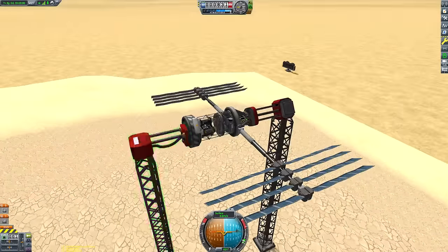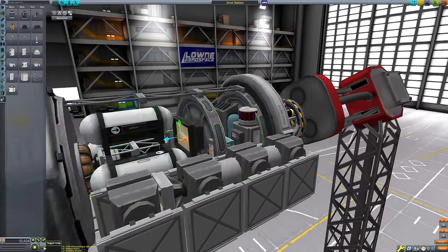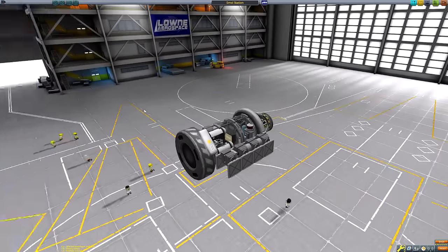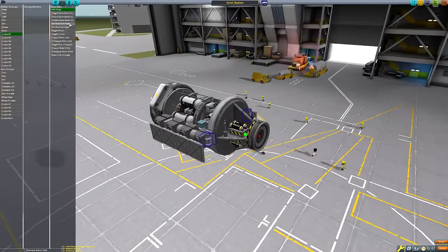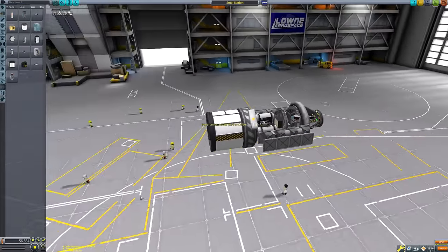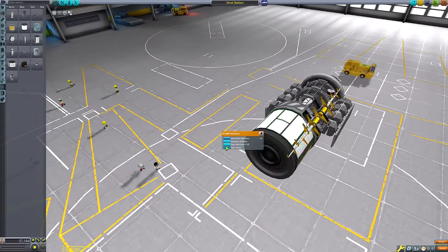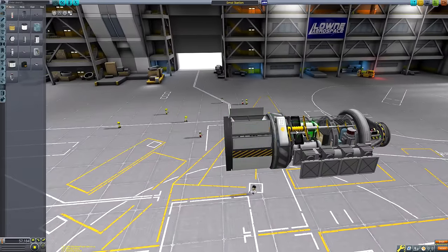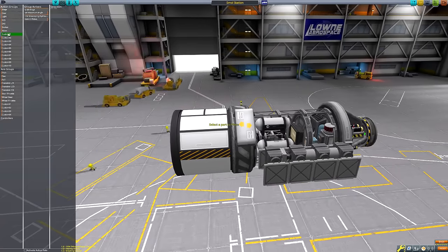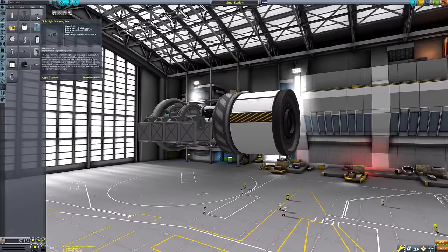At the moment it unfolds fine, but when you reload the vessels — switch vessels and load back, or just F5 and F9 — the solar panels are completely destroyed. So we do have to revise the solar panel layout on this part of the ship. This was the dream, this was the hope of how things would look. It didn't end up working out that way unfortunately.